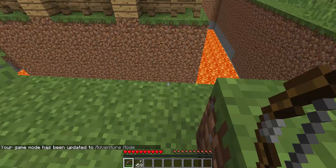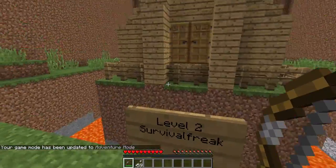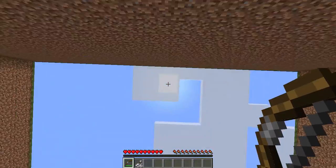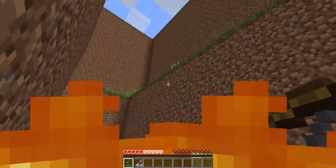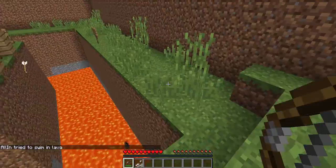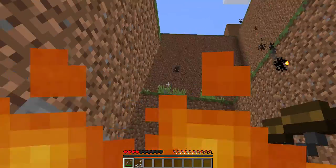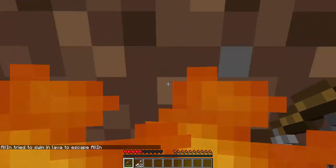Okay guys, I died. I think I should have had keep inventory on. I need to be in adventure mode — that's better. What if I fight at the perfect time so that I get hit perfectly? That did not work. I need to end up there somehow. I was trying the trick where you shoot yourself mid-air, but that did not work either.